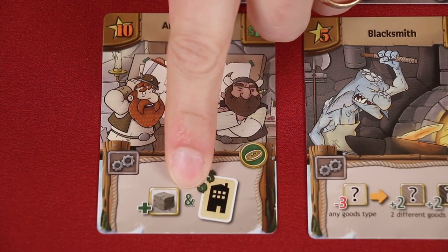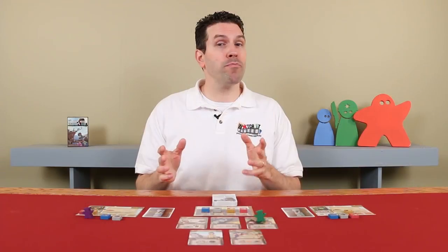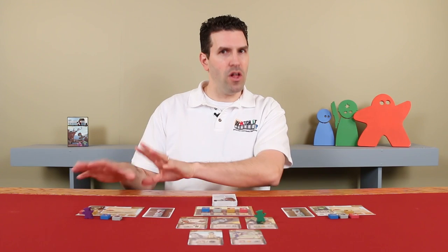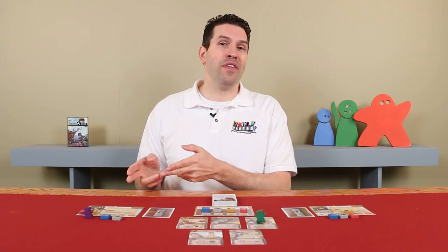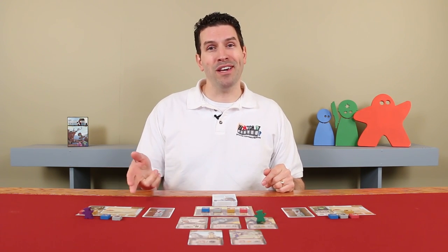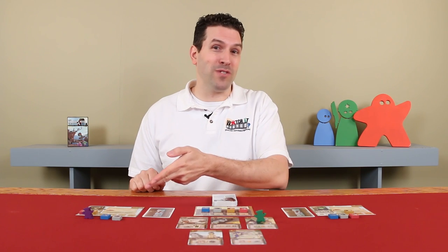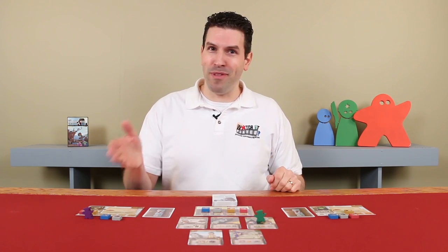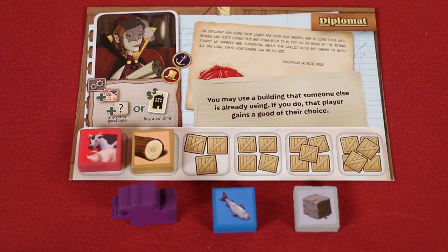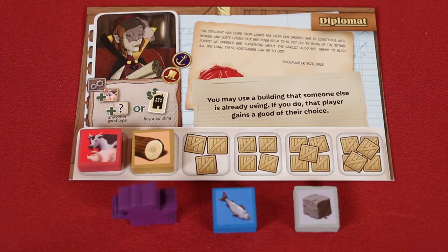If a building's effect shows an and symbol, then you must complete both effects if you're able, but you can do them in any order. You can also place your worker on another player's building, even the building on their character card, as long as that space is empty. You gain the benefit there, but then you have to pay them a good of your choice by reducing one of your goods by one, and then they increase that same good by one in their warehouse. You could be a little sneaky and choose a good that they already have six of, because you would still lose one of that good, but they could not gain any more because they're already at that good's maximum.